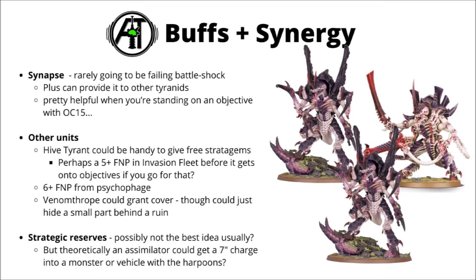For more generic options, you could put them in strategic reserve if you really wanted to — theoretically getting the Assimilator a 7-inch charge against monsters and vehicles with those toxinjector harpoons. Feels like it might be a bit of a gimmick, though it could be alright against an army like Imperial Knights. In general though, it's probably better to start them on the board as they're mainly melee units, and if the opponent doesn't have vehicles or monsters right on the flanks, you're probably just going to turn up and fail a 9-inch charge.